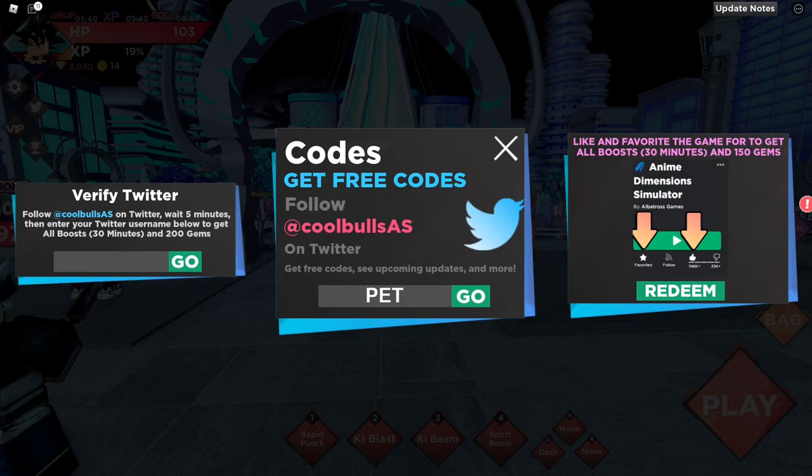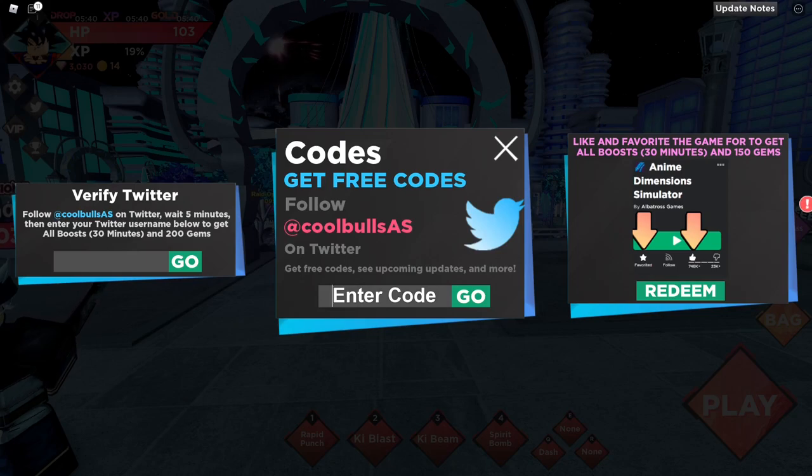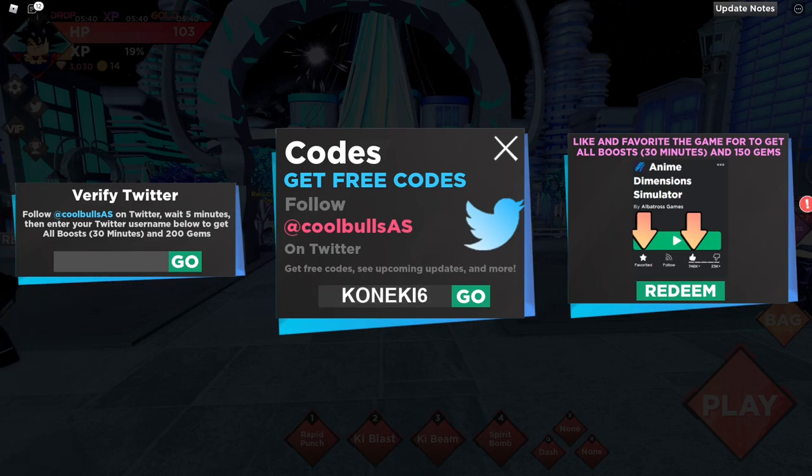The next code is 'pets'. Let's go over and redeem this one. It says we already redeemed this one, which means this code is supposed to give you a free pet. The game says we already redeemed it, meaning it is a working code. Let's see — okay, this code has expired.